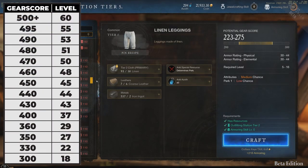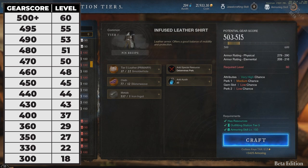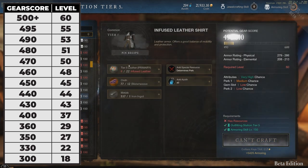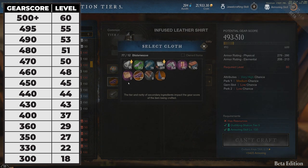I made a rough table for myself starting with gear score 300 up to 600. You have to be at least level 18 to use an item of gear score 300, level 37 to use an item with gear score 400, level 45 to use items with gear score 450, and to use anything above gear score 500 you will need to reach the max level of 60.